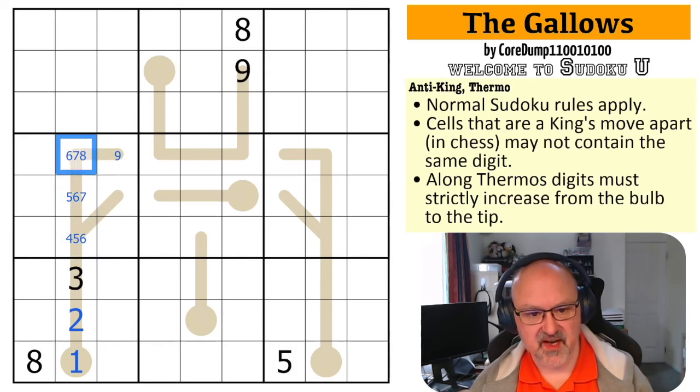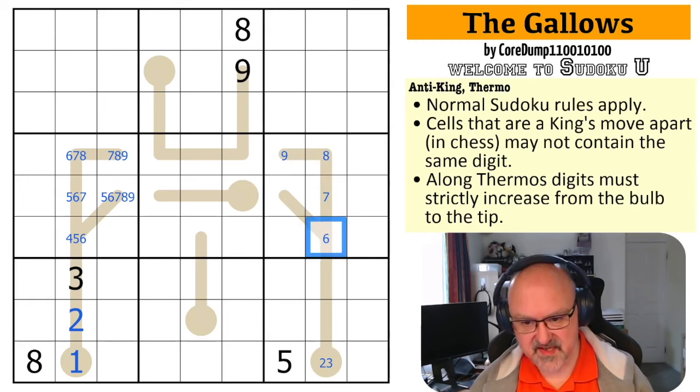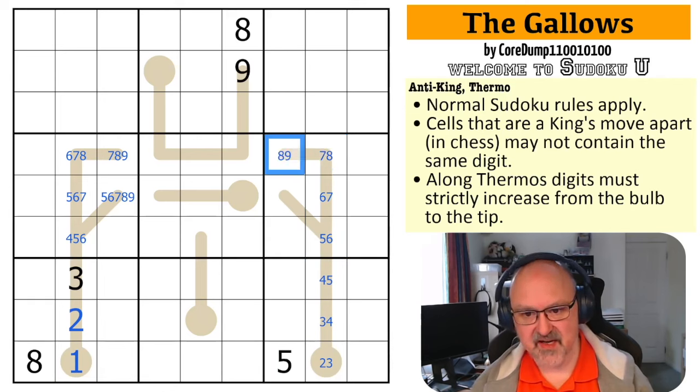The maximum here is nine, eight, seven, six — so this is four, five, six; five, six, seven; six, seven, eight; seven, eight, nine — and this is anything from five through nine. This is at least a two, with the chain going nine, eight, seven, six, five, four, three — so this is two or three. That's quite restrictive. We now know that one is up here.